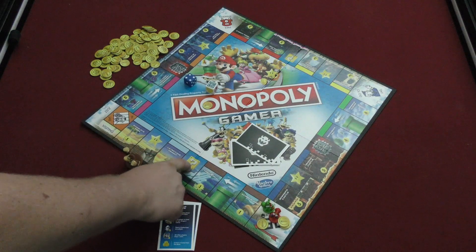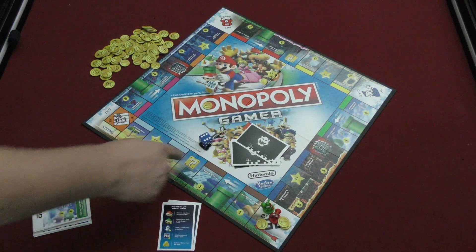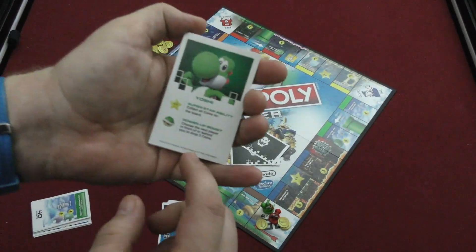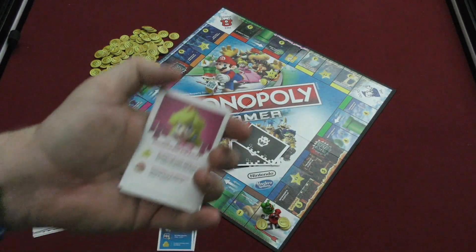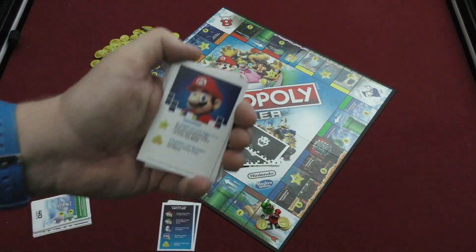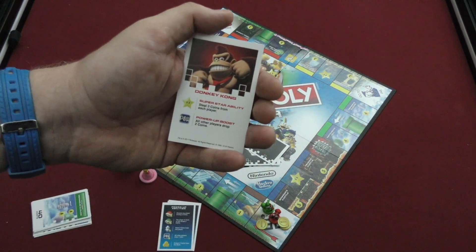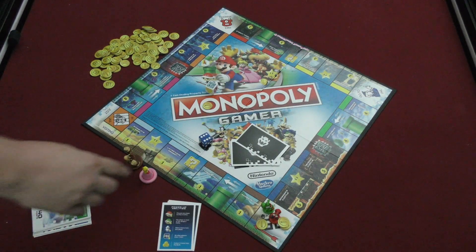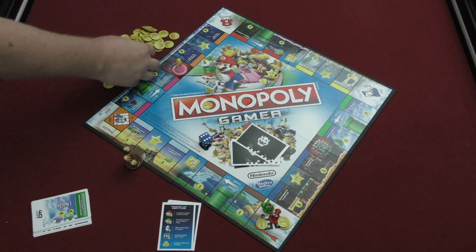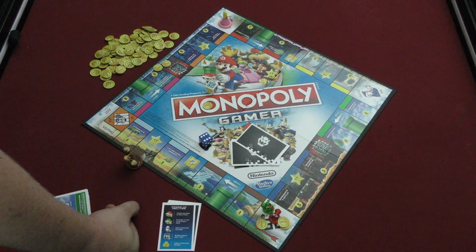If you land on the question mark space, you roll the die and get that many coins from the bank. If you land on the star, you activate your star special ability. Yoshi collects every coin on the board with his star ability. Princess Peach collects rent from the bank for each property she has. Super Mario rolls a die, adds five, and gets that many coins. Donkey Kong steals three coins from each player when landing on the star space. If you land on a pipe, you shoot to the next pipe, collecting all the coins in between. Landing on the chompers makes you drop two coins. Landing on free parking does nothing, just like regular Monopoly.